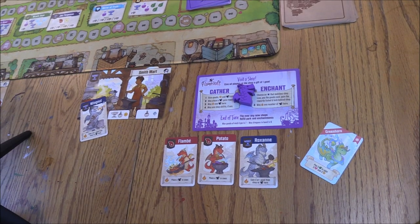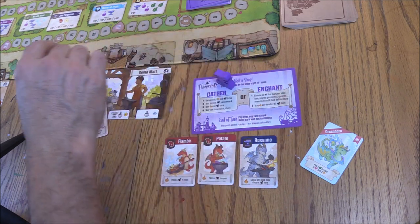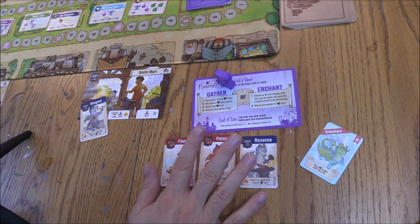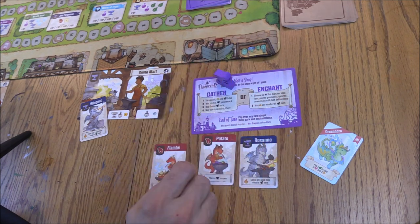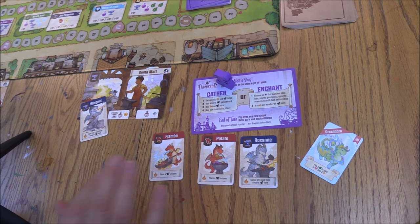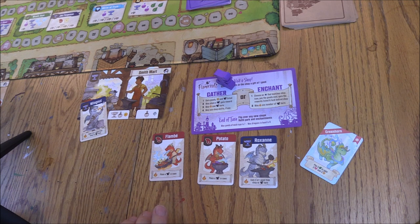It's purple's turn. Purple can go to any of the shops. The same thing will happen: wherever you go, you collect resources, have the opportunity to play a dragon which lets you fire that dragon for more powers, and then use the shop's ability — though none of the starter shops have abilities.